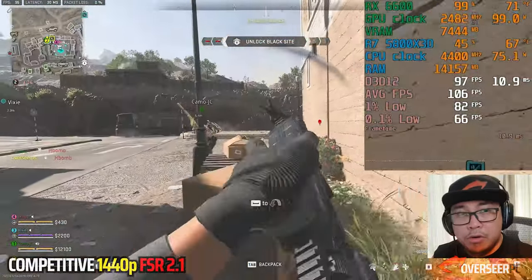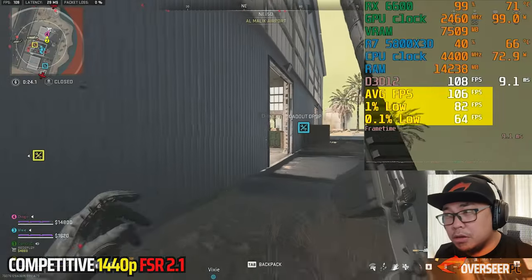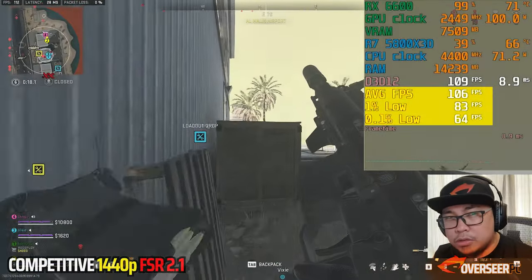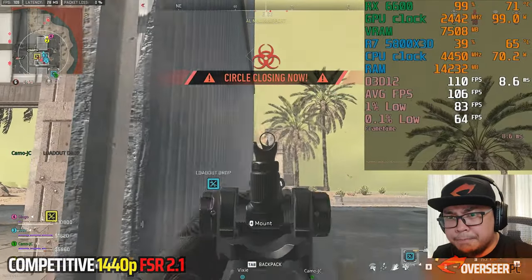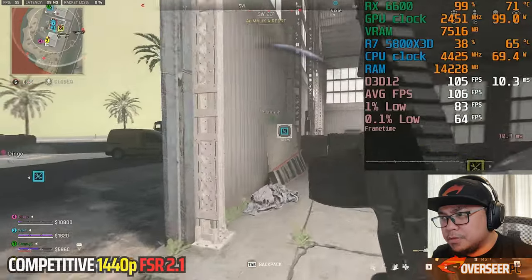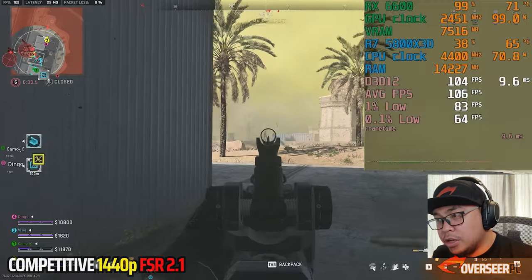FPS is around 100 at 1440p FSR 2.1 with the GPU maxed out. There's some 1% and 0.1% lows to note, but in real-world gameplay you'd try to ignore that, and it's actually pretty tight — pretty smooth. It doesn't have as high FPS, but with the visibility advantage you gain at 1440p, this is quite good. I really like the gameplay here.